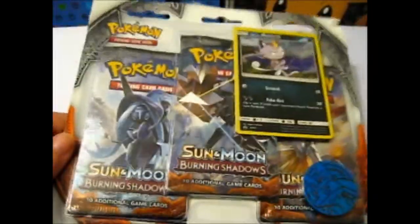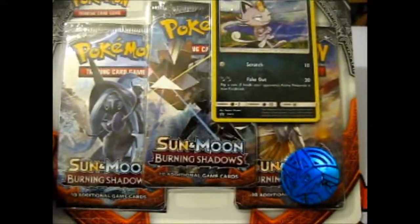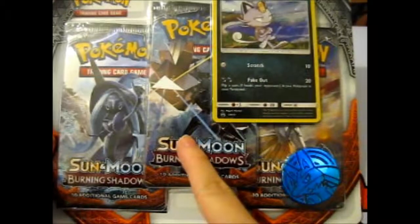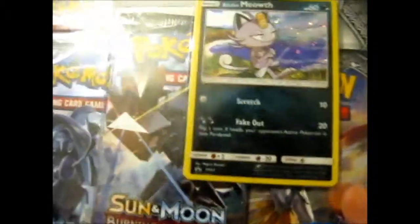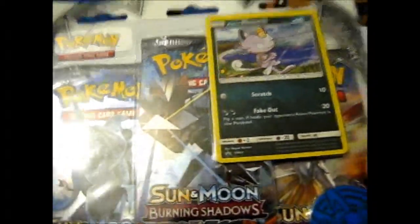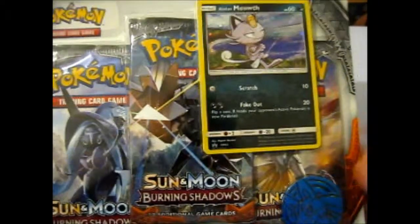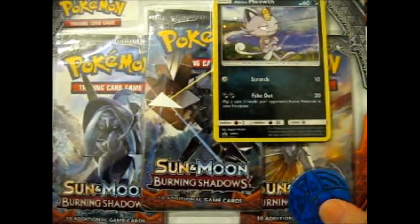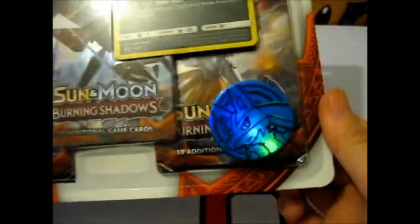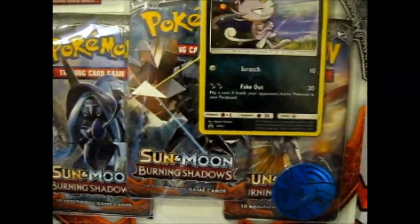Probably called something else. Anyway, it's a 3-pack blister of Sun and Moon Burning Shadows with a final pack art of Necrozma. This is the Promo SM43, which if I uploaded these correctly, this is going to be after the other SM40, 41, 42 — yes, I can't count. Anyway, it's got a Lucario coin, as all the others did, 3 packs, a Promo, and a Code Card, which will be on my eBay when this is finished.